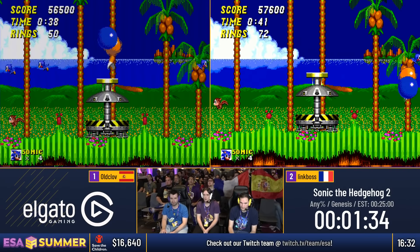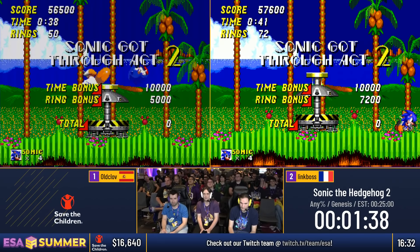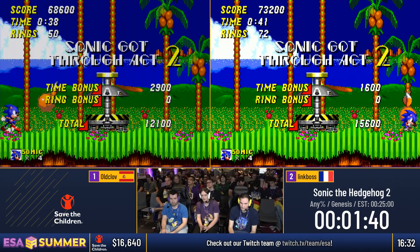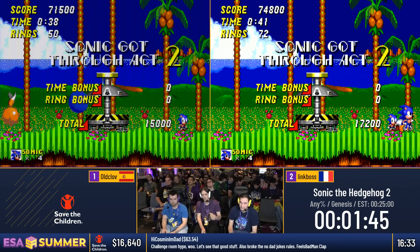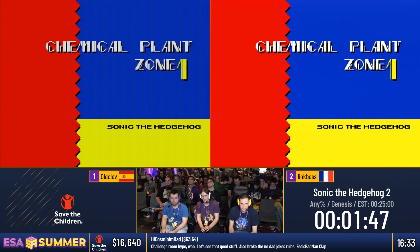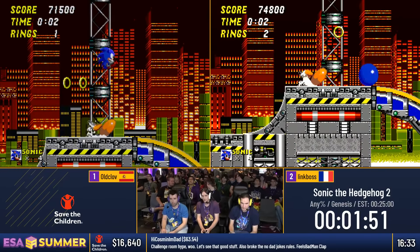Coming up into Chemical Plant here, you're gonna see a special kind of mechanic — the game has a speed cap, but it only really functions when you're in the air. So if you're pressing right while you're in the air, you're gonna slow down significantly. These guys are gonna want to try and use this to their advantage in Chemical Plant 1, but avoid it throughout the rest of the game.